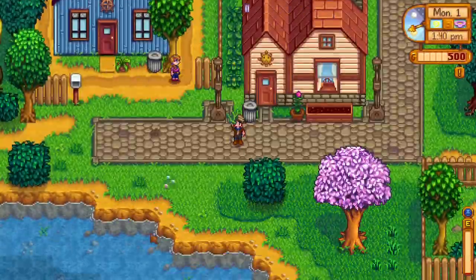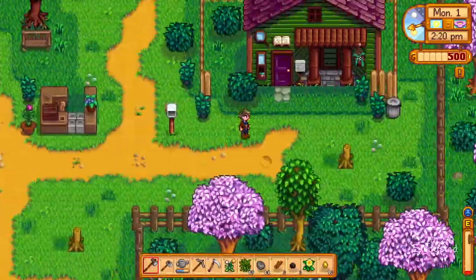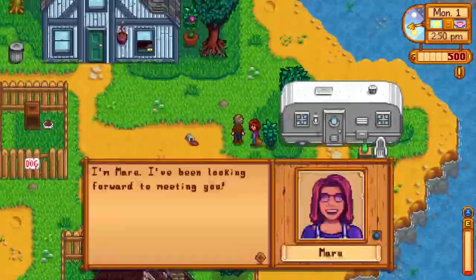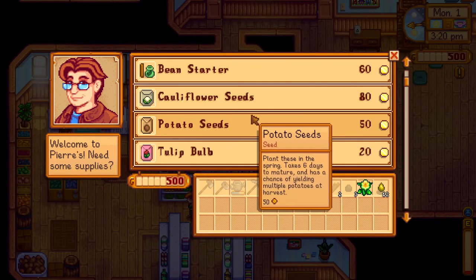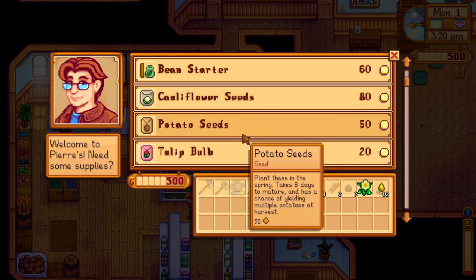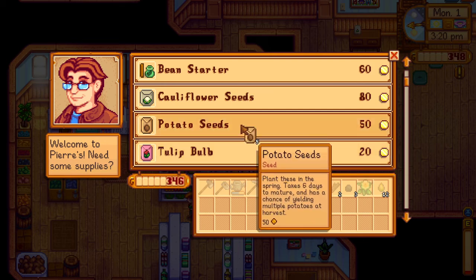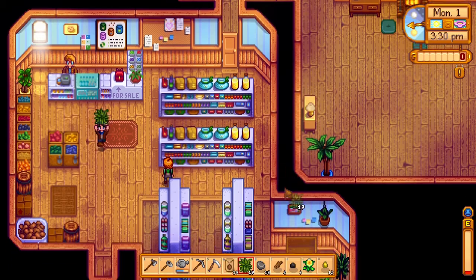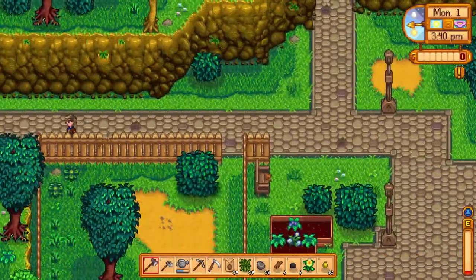We're going to wander around and say hi to some people. There's not really anything that put my energy up, so we're just going to go over to Pierre's. Normally I'd buy cauliflower seeds because they're very good and very expensive, but because this is a one-week tutorial, I'm going to spend all of my money on buying potato seeds. We're going to go plant those.